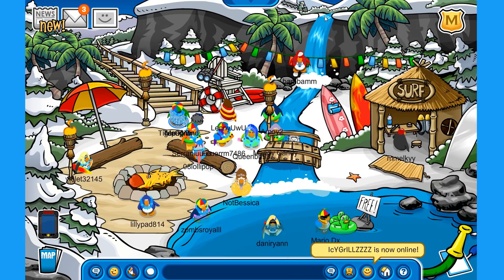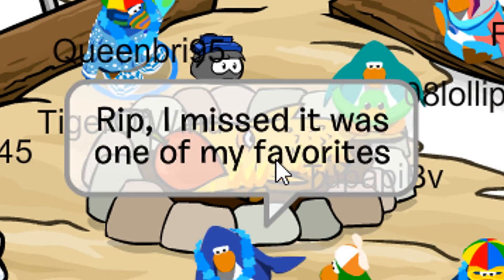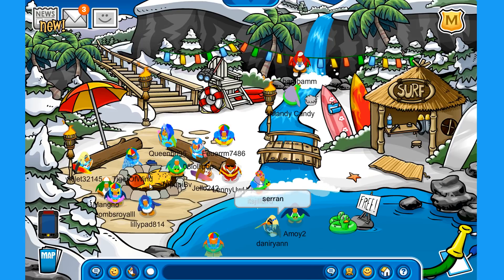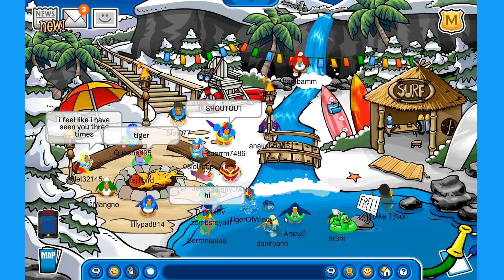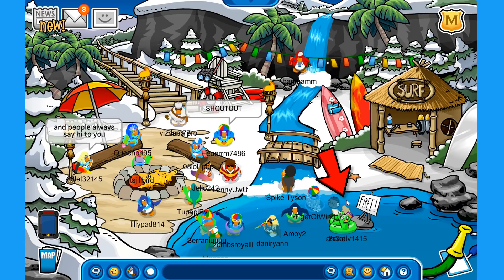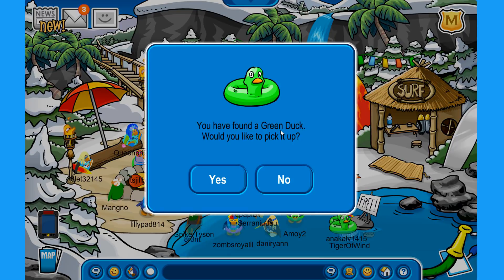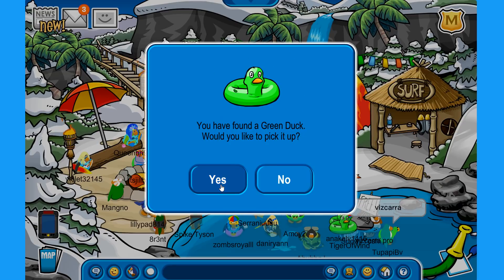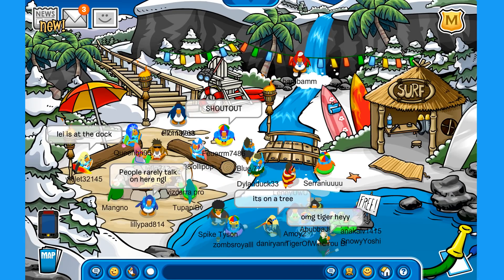Now let's go over to the cove. Check this out — we have a beautiful waterfall coming from the mountains. Oh my god, what they did to this poor Fluffy — it looks like it is in so much pain, quite traumatizing! But anyways, if you go over here you can pick up another free item: the green duck! I love the color — the yellow and green duck are both really cool items, and this one also has an animation.